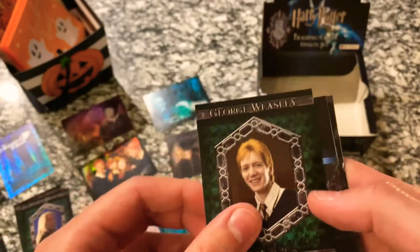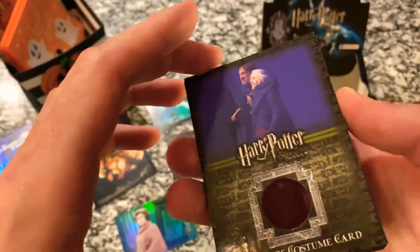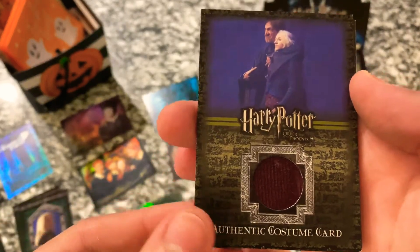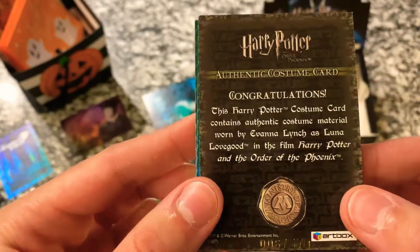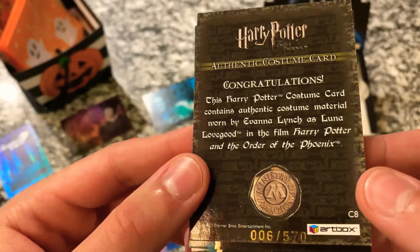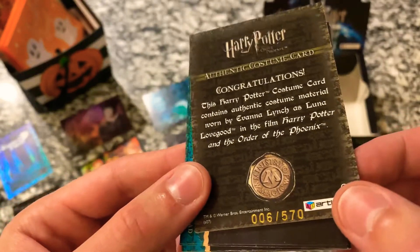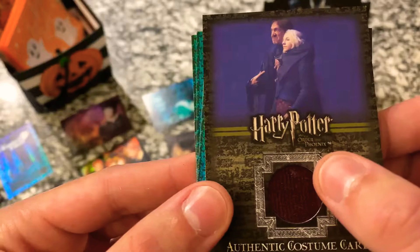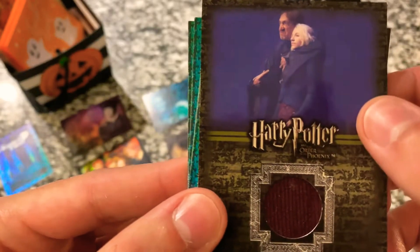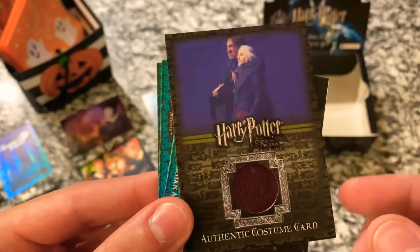And again, if there are any more Harry Potter products that you guys would like to see, definitely just leave a comment down below and I'll do my best to get it if I can. Powerful spells, we've got another George, rescue, lies in the prophet. Okay so this is interesting — we got an authentic costume card. But what exactly is this? Congratulations, this Harry Potter costume card contains authentic costume material worn by Ivana Lynch as Luna Lovegood in the film Harry Potter and the Order of the Phoenix, and this is number 6 out of 570. So here is the fabric from that costume and there is the costume in question. So that's really cool — really neat to pull that in our final pack.